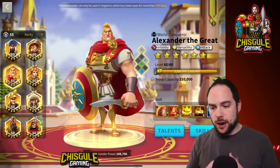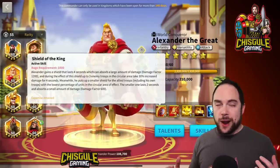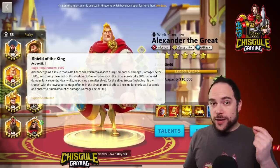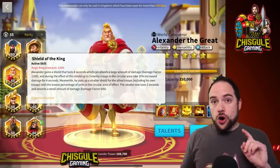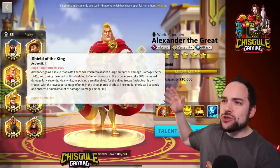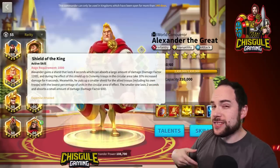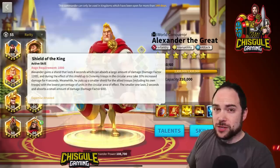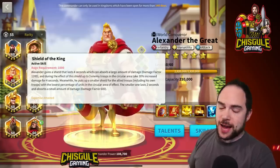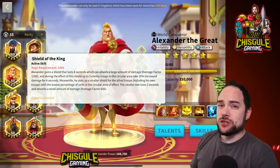There are a couple of questions we're going to answer in this video. First of all, what influences the strength of an Alexander the Great shield? Is it going to be extra skill damage, or perhaps extra attack? This is an interesting question because the skill description mentions a damage factor. Does that damage factor get influenced by skill damage or attack? I didn't know, so I went and ran some tests — and what I found was actually very surprising to me.